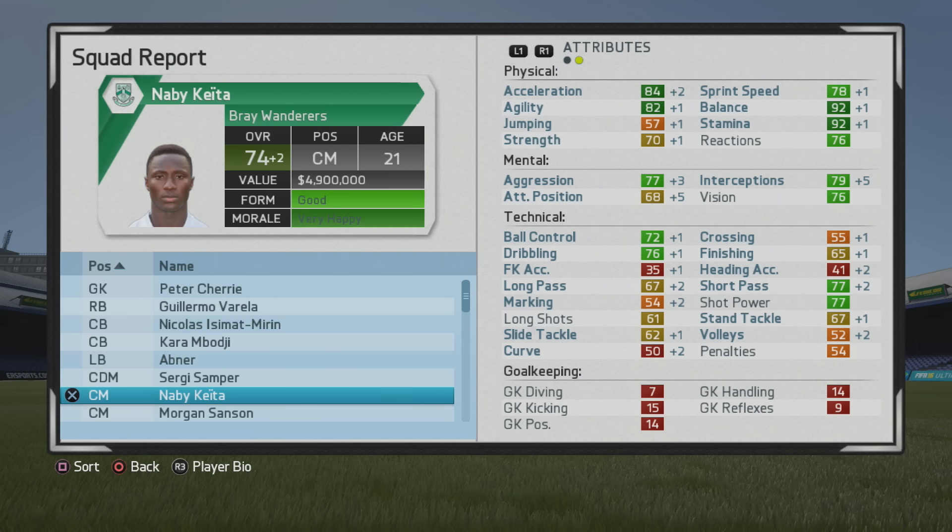At the end of that first season, he's up to 74 overall with some good boosts physically and some incremental improvement technically. But mental stats really improved a lot throughout — you'll see the vision and interceptions are already in the dark green, which is really impressive. Aggression is at the 80 mark, attack vision at 70, ball control and dribbling very solid. He just continued to grow physically also, turning into an absolutely beast of a player.